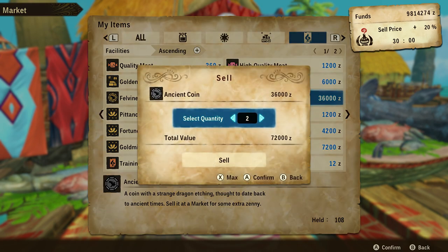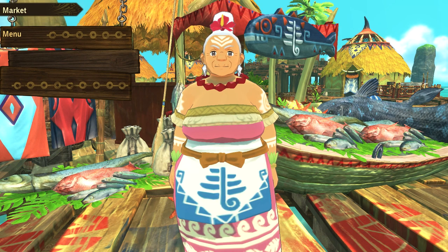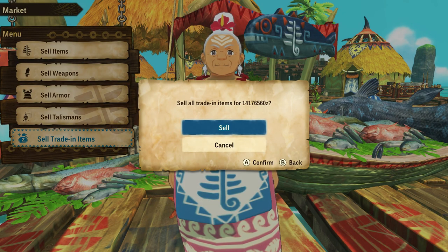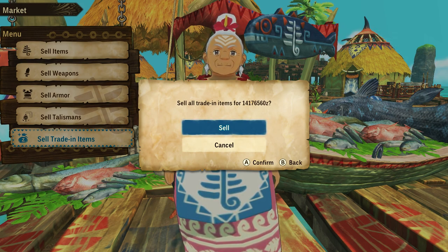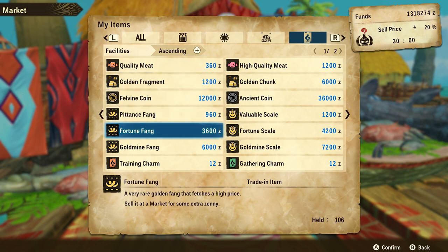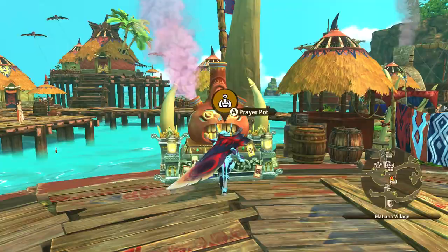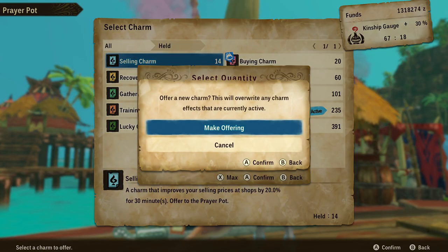The same applies when selling, for two reasons. First, there is a zeni cap of 9,999,999. If you've been saving up all your trading items and sell them with the sell all option you could make over 14 million zeni, which is higher than the cap. Worse, due to what I assume is a bug, if you sell over the cap you don't even get any money — your zeni stays the same as before. So save the game before selling, note your current balance, then go to the last tab and manually sell items one by one, intermittently checking your balance to avoid the cap. I'd also recommend equipping the selling charm at the prayer pot before selling in bulk.